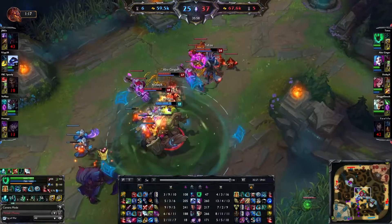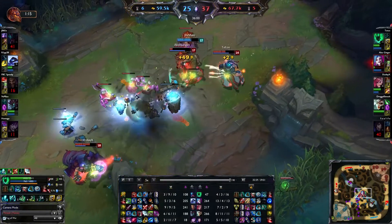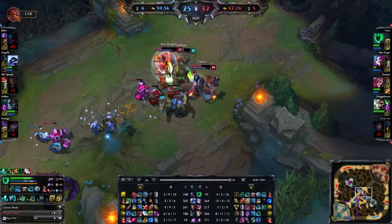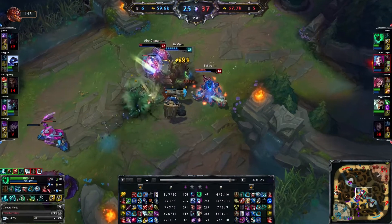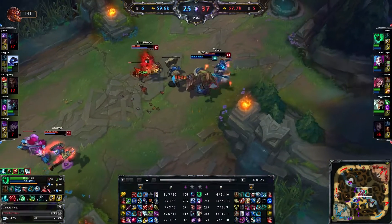Because as you can see here, it's sometimes essential to just try to use your CC to peel — which means to drag or stun the enemies to reduce their damage output and help your carry survive so they can deal enough damage.